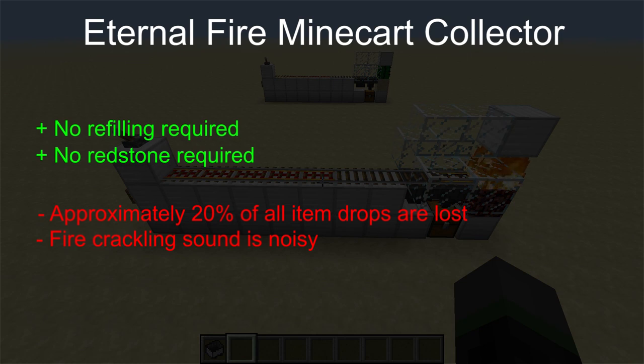To reiterate, the advantages of this collector is no refilling required and no redstone needed. But the disadvantages: about 20% of all the item drops are lost, even with the unpowered rail there to slow the cart down. And also, because the fire is always there, it does make a crackling sound, which might be a bit annoying for some players.